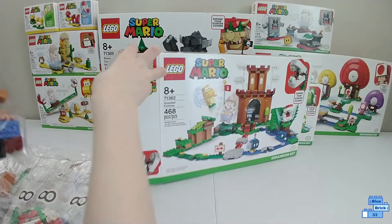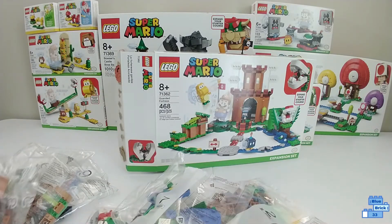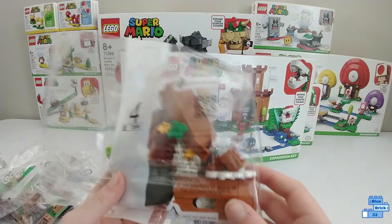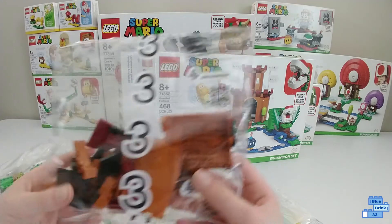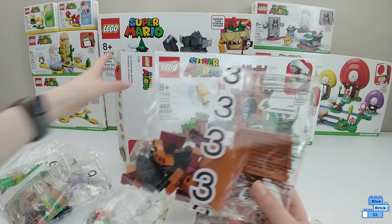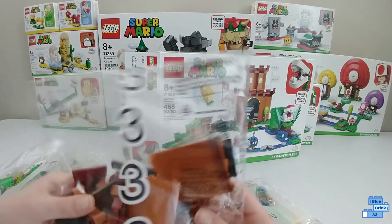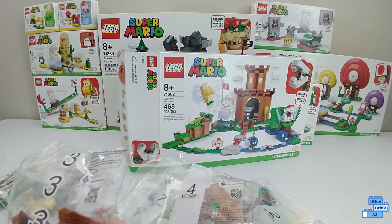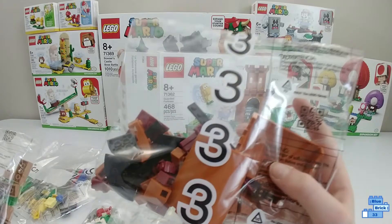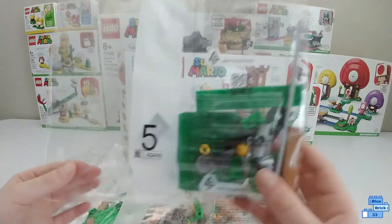This is the number two bag, this is bag eight, now this is number seven, bag four, bag three, and this is bag six, then this is bag five. All the Mario sets, at least the two I've unboxed and built, don't have a lot of pieces in the bags but we do have a lot of bags, which makes for an easier build.